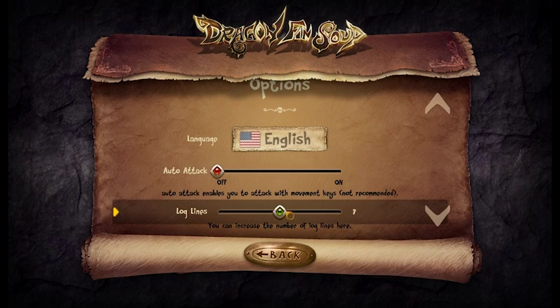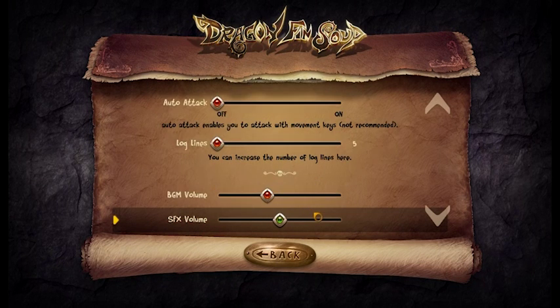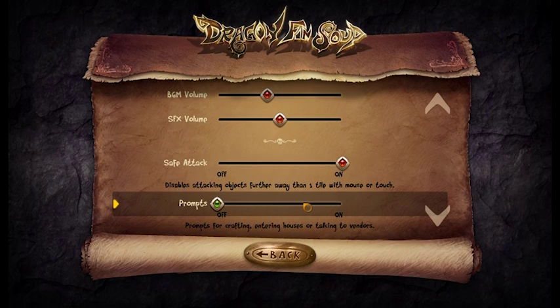Then we have the log lines — you can increase them if you want. The log lines are the text you see on the HUD on the left. Then we have the background volume and sound effects volume. Safe attack is on by default; if you turn it off, clicking on objects with the mouse will automatically attack them. Prompts can be turned off, such as the confirmation for entering a house, shop, or crafting.